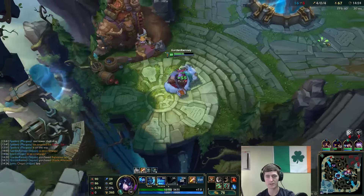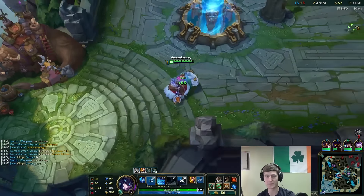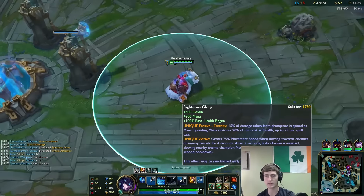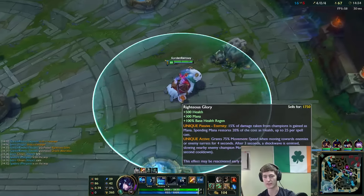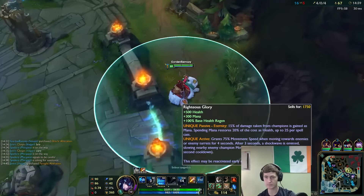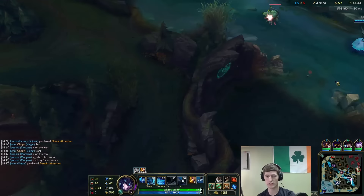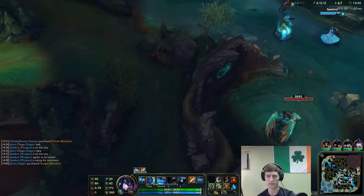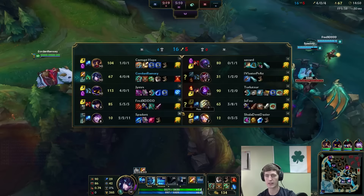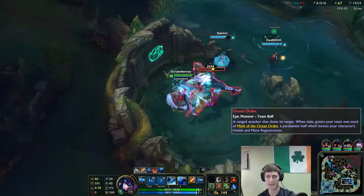I'd like to thank the Crystal Scar health regen for letting us live. God, if that guy wasn't so far behind his Ignite would have killed me - if he was one level higher I would have died, that's actually insane. Let's pick up some Cloth Armor. Holy crap, I have such an early Righteous Glory! They changed this item so it doesn't buff your allies anymore, it just makes the caster incredibly fast - look at that movement speed! Running over to the drake, we'll pick that up with the team. Water drake secured - the overall score is 16 to 5.